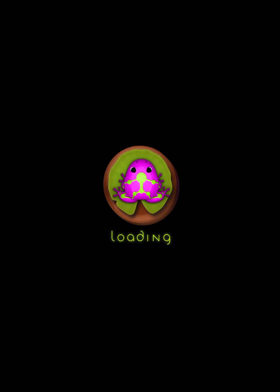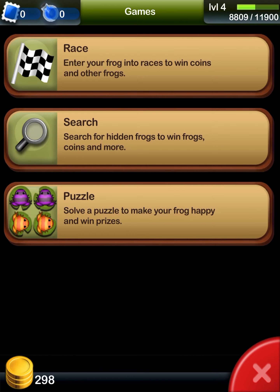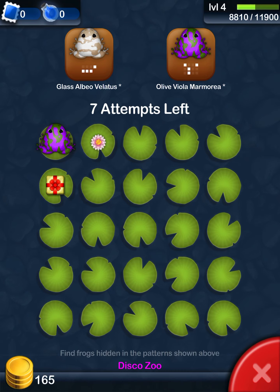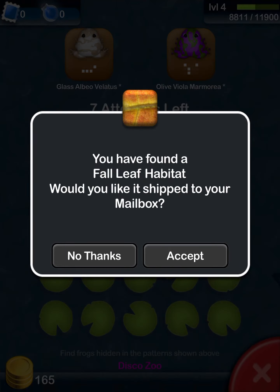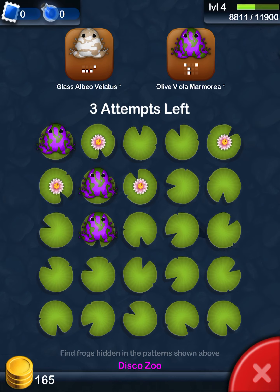If we want, we can go again and do this again — ooh, I would really want to run that one! Yes! Looks like you can also get presents in here. Four attempts left. Two. Man, all of these are lily pads.